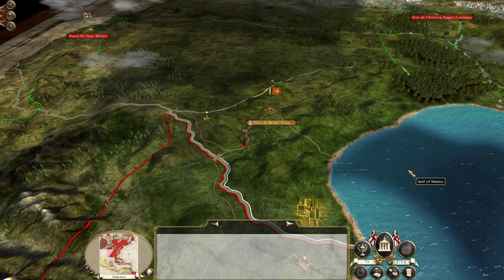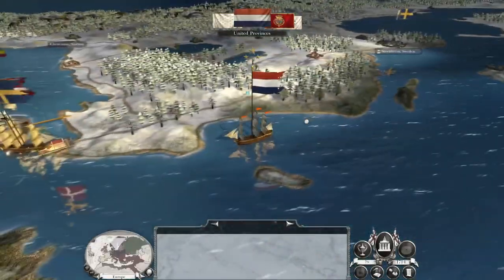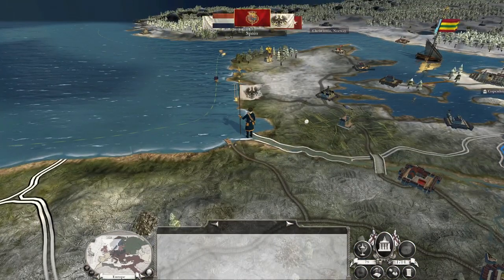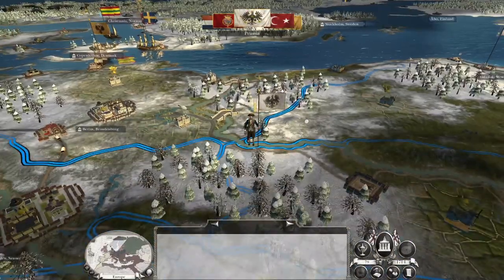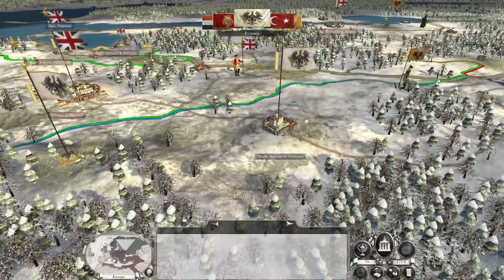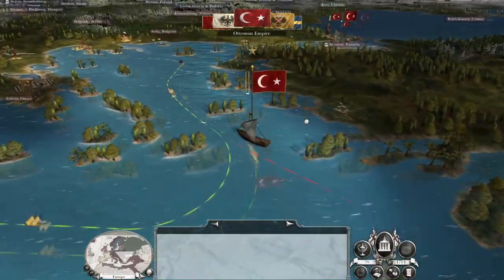Our priest, who is so bad at converting people in the Americas, is actually just going to go scout. We've got a French priest wandering around in our territory, the Baltic is becoming increasingly clogged, and Spain is finally going to bust — we're going to push our ships out of port.